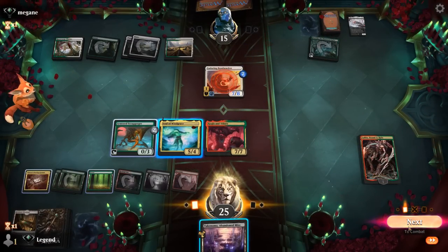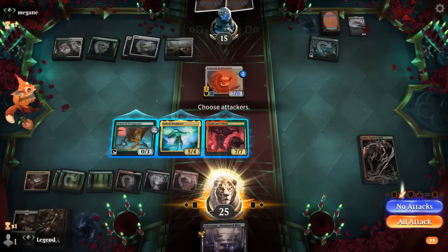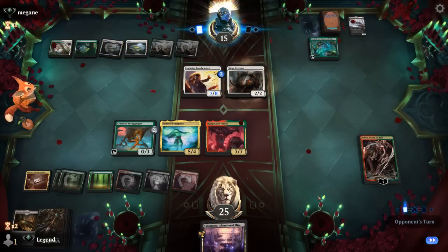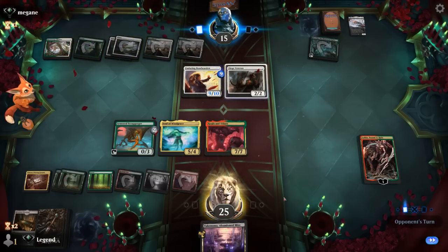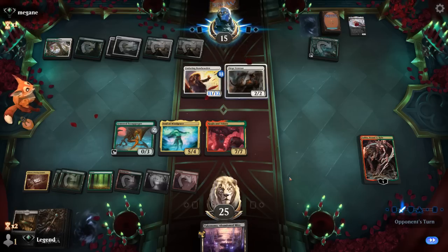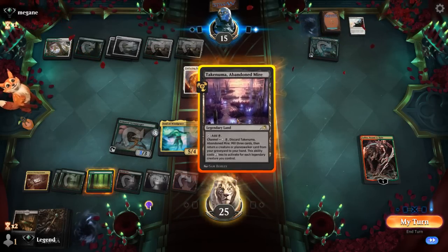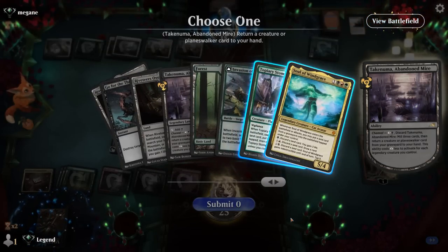I won't be attacking here, but I'll gladly channel Abandoned Mire end of turn. Another Siege Veteran — one card left. Bondwarden now a 9/10, then an 11/12. No attacks. Let us exile Screlv, channel Abandoned Mire, and at the very least we can get back a Stomper. Another Soul of Windgrace is option two, but Stomper seems good.